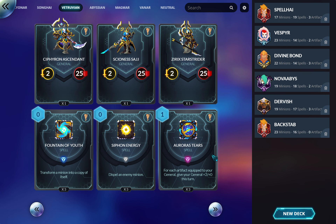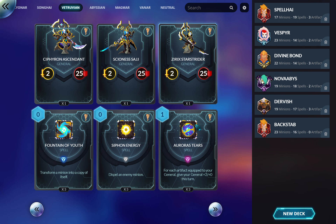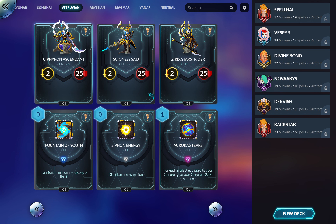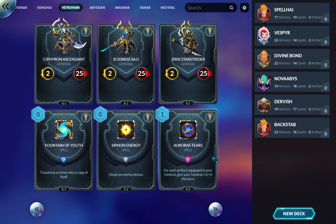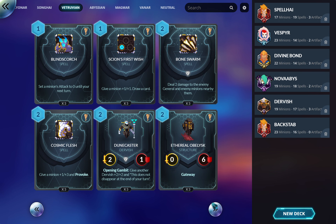Atar's — for each artifact equipped to your general, give your general plus two attack this turn. It's a spell, not equipment, so it's bursty, which weakens it. But artifact stuff — really anything that increases your general's attack — is very good because you can give your general Blast, which is a giant horizontal hit making your general's attacks AoE and ranged. So this is probably in a Blast deck.